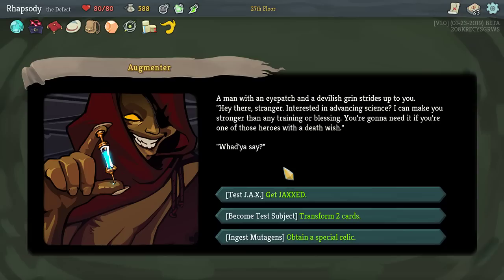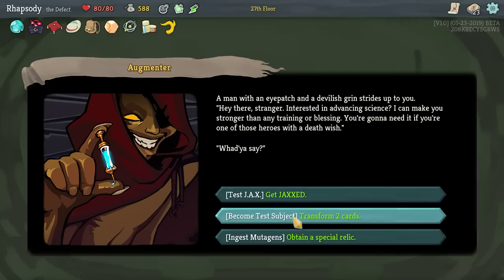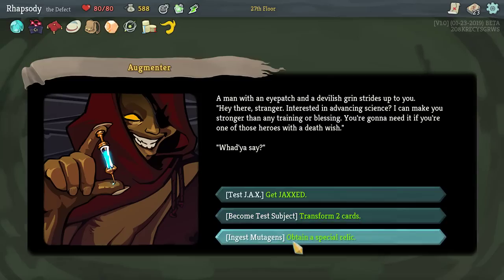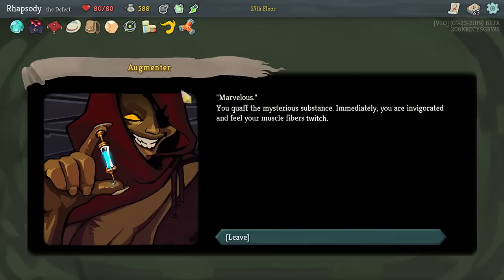As much as I want another upgrade, there's a shop on this path and I really need it — I've got way too much money. The Augmentor event: a man with an eye patch strides up. 'Hey there, stranger — interested in advanced science?' You can get Jax, which puts a card in your deck that loses HP but gains strength; become a test subject to transform two cards in your deck; or ingest mutagens for the relic Mutagenic Strength: at the start of combat gain three strength, at the end of the first turn lose three strength.